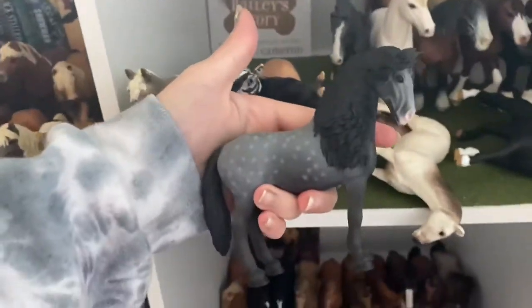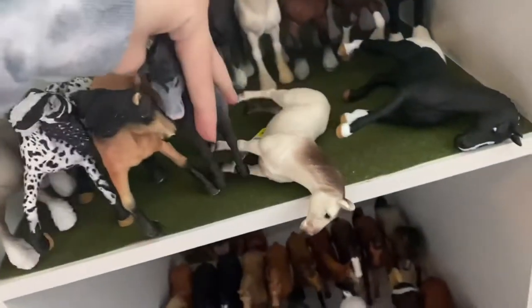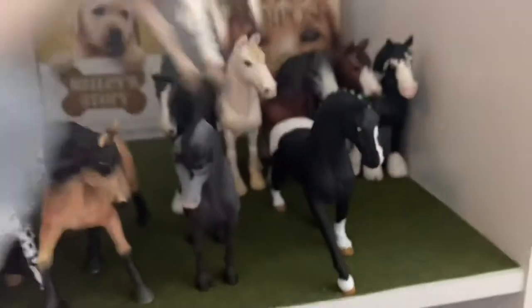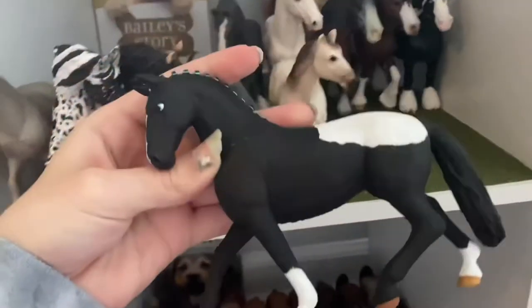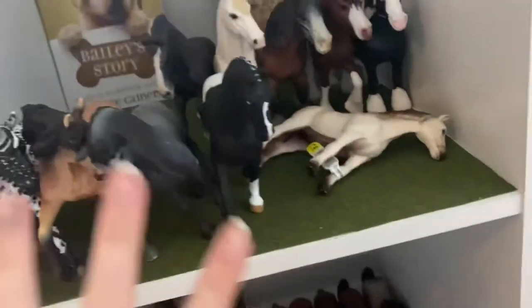And this is Starlight, and she is the Español Horse. All fixed. Then this is the retired Hanoverian — I believe she's a Hanoverian — and her name is Amelia. And then this is a Custom that I need to redo, and her name is London; she is on the Hanoverian Mare.